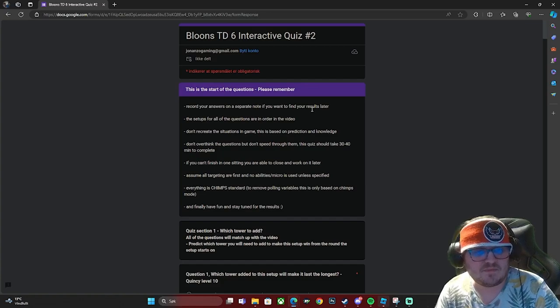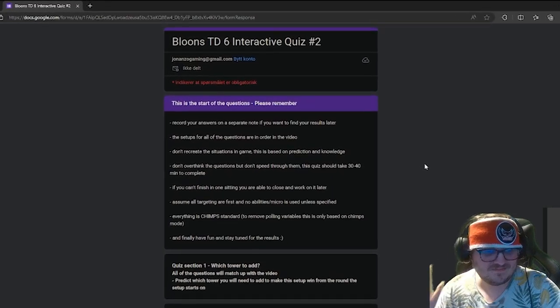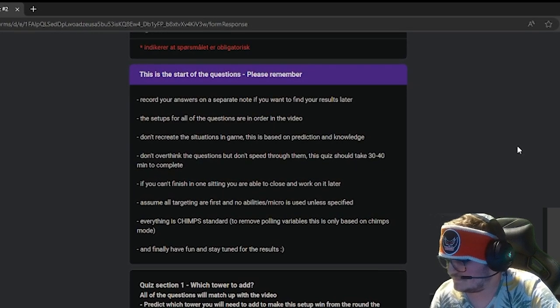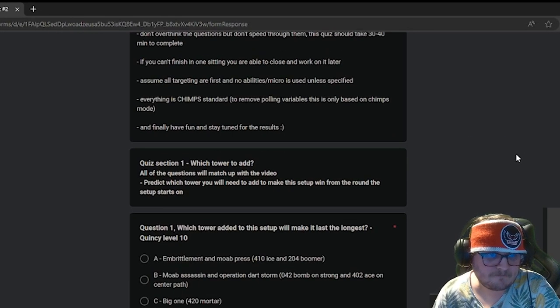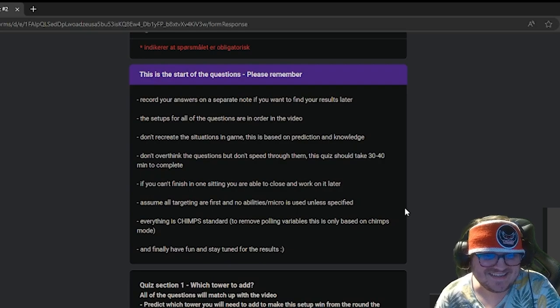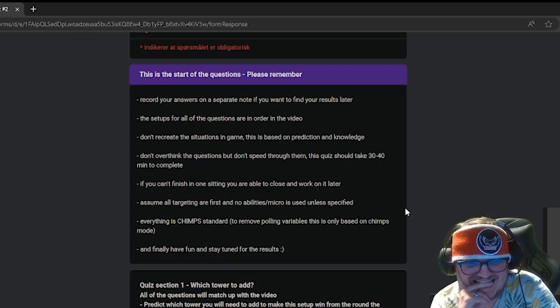Okay, this is the start of the questions. Please remember to record your answers on a separate note if you want to find your results later. The setups for all the questions are in order in the video, which was not linked. Don't recreate the situations in game — it's based on prediction and knowledge. This quiz should take 30 to 40 minutes to complete. Assume all targeting is set to first and no ability or micro is used unless specified. Everything is CHIMPS standard.